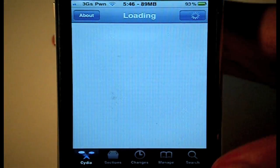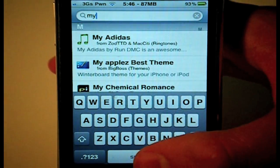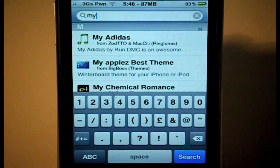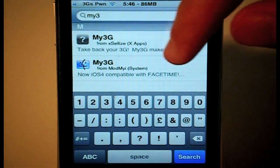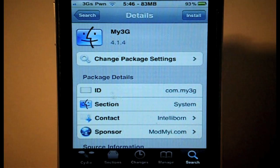Once Cydia is loaded, you just want to type in the search tab. You want to type in My3G. It should come up — as you can see right there — My3G. Now, as you can see, My3G in Cydia, all you need to do is install that. Top right-hand corner, install, confirm.